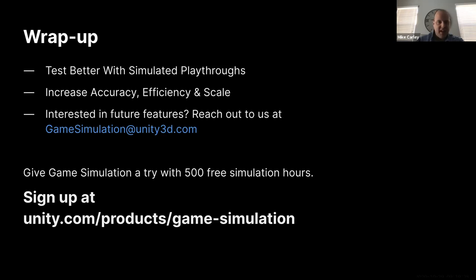As we wrap up the session, the one takeaway we want you to leave with is that you can test better with simulated playthroughs by increasing the accuracy, efficiency, and scale of your testing efforts — especially across game balance and QA use cases. If you're interested in future-facing features, please email us at the game simulation alias. If you want to give game simulation a try, please sign up at unity.com/products/game-simulation. Your first 500 hours of simulation are completely free of charge, so you can get in, use the tool, and see what difference game simulation can make for your testing timelines.